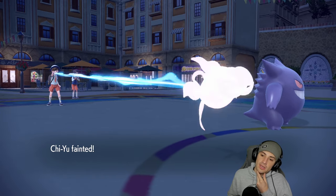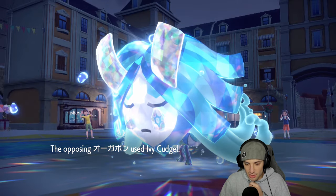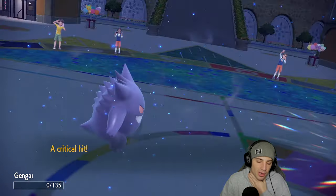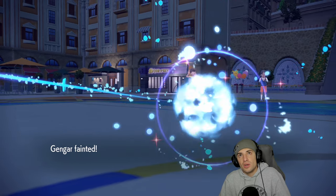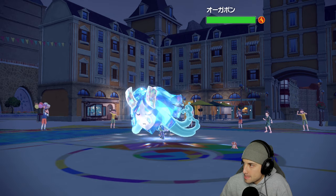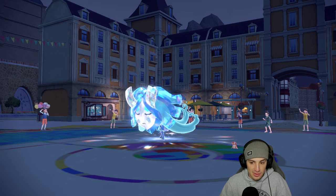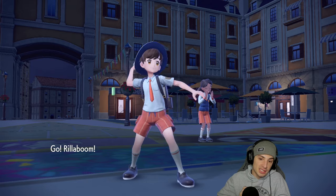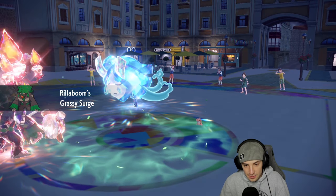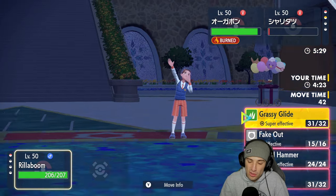Will-O-Wisp connects — massive. I could see a Draco Meteor or Ivy Cudgel coming out here. Muddy Water — that's a double KO! When the double KO happens, we do have the burn on Ogrepon. The only threat is we're Fire Tera type right now, which is where things get ugly. We do have the Assault Vest though so I think I'd rather just attack the Ogrepon slot. But Ogrepon could Spiky Shield — and it's also burned.